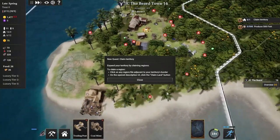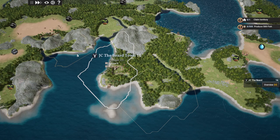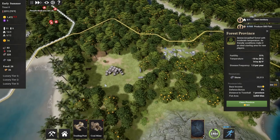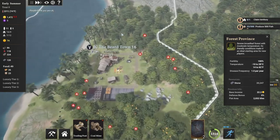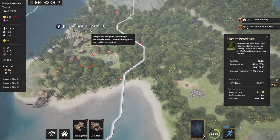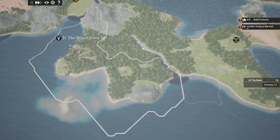New quest: Claim Territory. Expand your territory by claiming regions. To claim a region, click on any region tile adjacent to your territory's border, then on the open description UI click the claim land button. We have a couple options for adjacent territory - we've got this one that has really good spots for farming, this one that's pretty much all forest, and this one that's forest but has a little bit better base income. We can't claim province through mountain or sea. We have 1,472 coins. It has to be this or this. I'm kind of inclined to get this one first because it's a little bit more area. So we'll do that. And now we have all this.